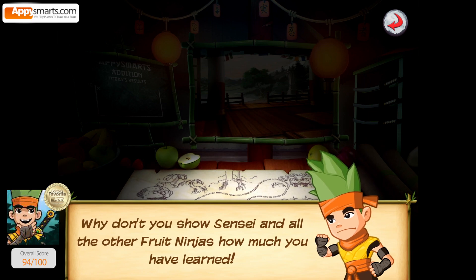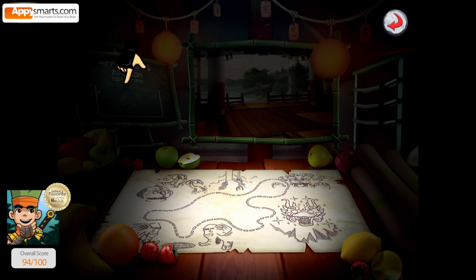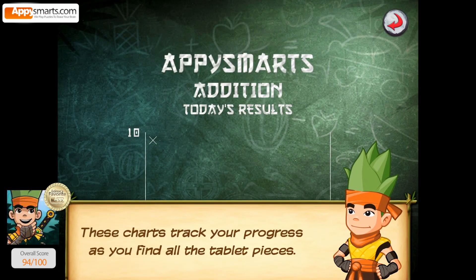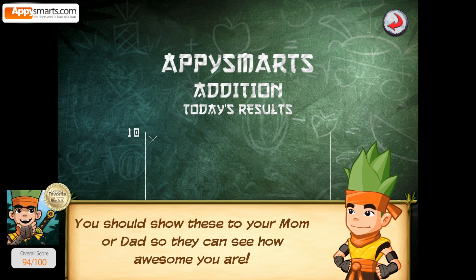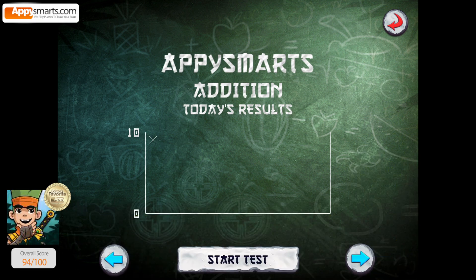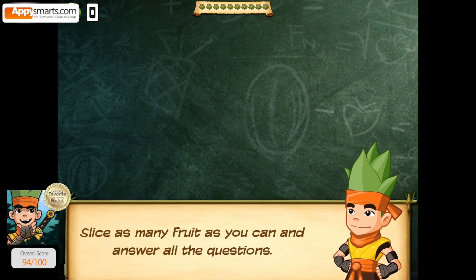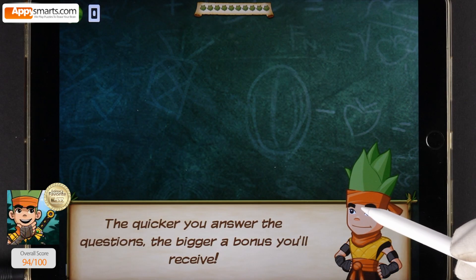Why don't you show Sensei and all the other fruit ninjas how much you have learned? These charts track your progress as you find all the tablet pieces. You should show these to your mom or dad so they can see how awesome you are. Slice as many fruit as you can and answer all the questions. The quicker you answer the questions, the bigger a bonus you'll receive.